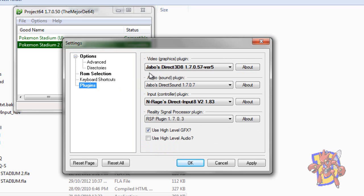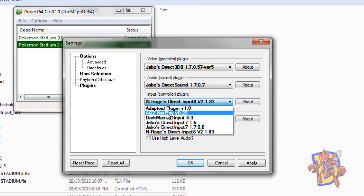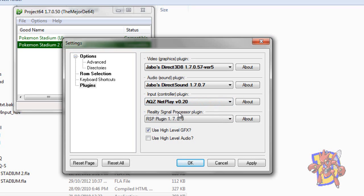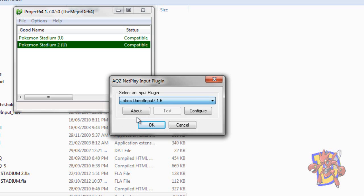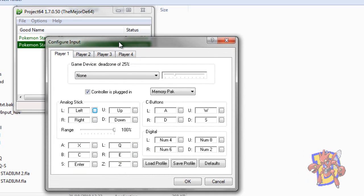Now we go here and choose the plugins. For video and audio plugins I used this, which worked for me — you can try the others and see which works better for you. But the important thing for netplay is the controller plugin. For doing netplay we are going to choose the AQZ netplay version 0.20. We click Apply and OK, then go to Options, Configure Control Plugin. Here we select the Shabos Direct Input and configure the controls as you see in this window. You have to make sure that only Control 1 is plugged in — Controls 2, 3, and 4 have this option unchecked, and Player 1 has this option checked.